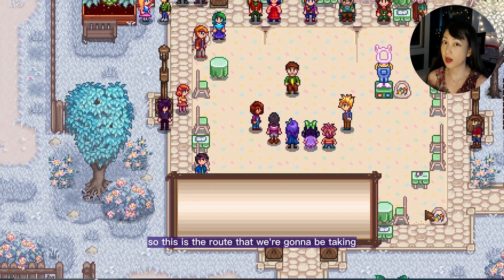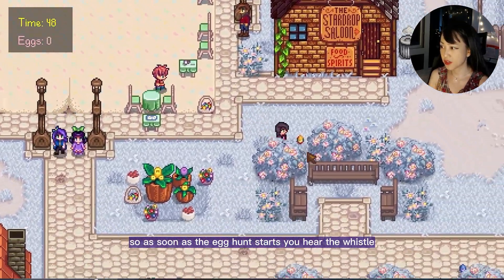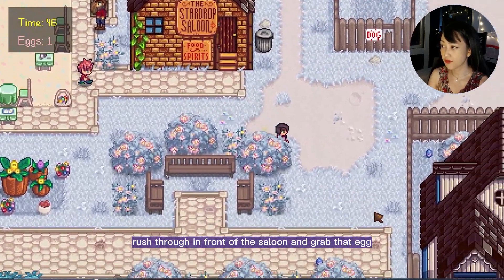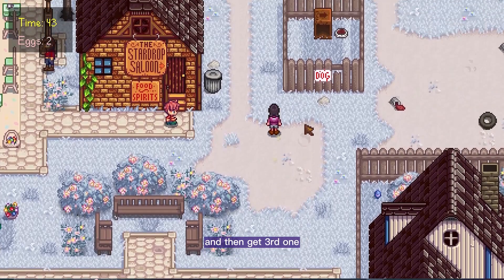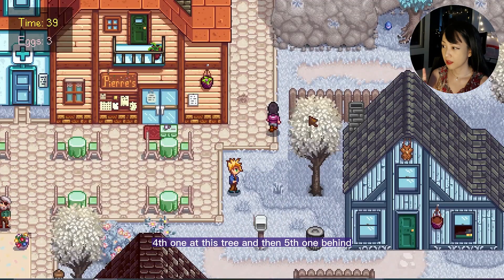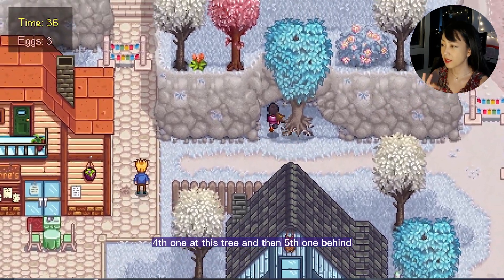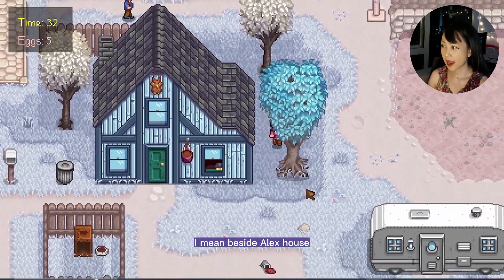So this is the route we're going to take. As soon as the egg hunt starts and you hear the whistle, rush through in front of the saloon and grab that egg, then these two eggs, then get the third one behind this trash, the fourth one at this tree, and the fifth one beside Alex's house.